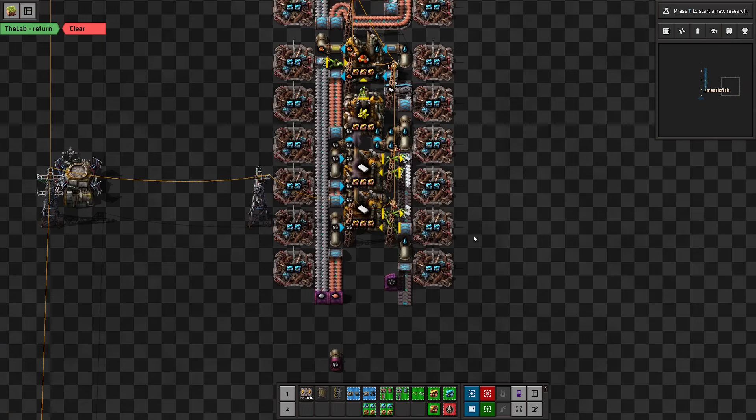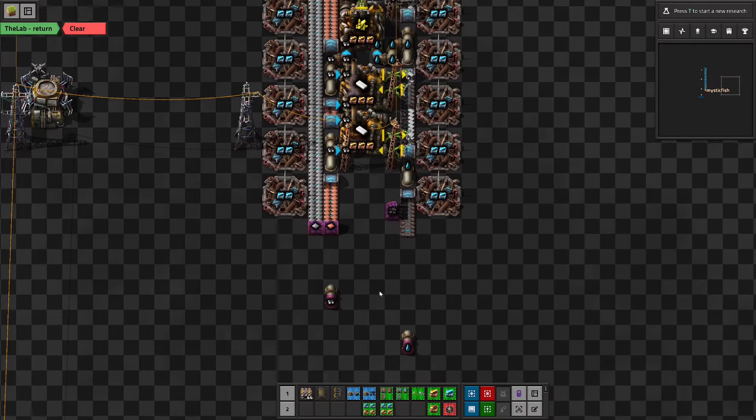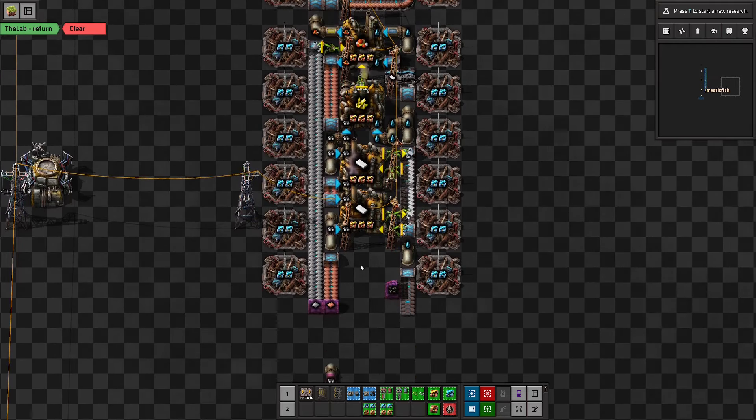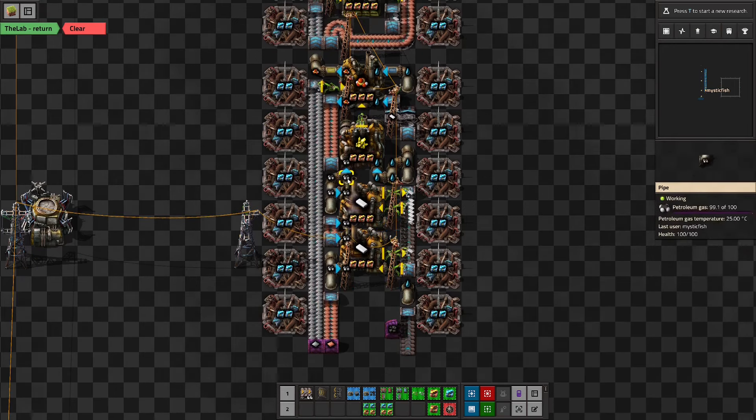As with all of our other designs, we're going to start with the end state and then figure out how to scale this back as we go. As with some of our other designs, we do a lot of the oil processing-related stuff up front. In particular, we do plastic first.